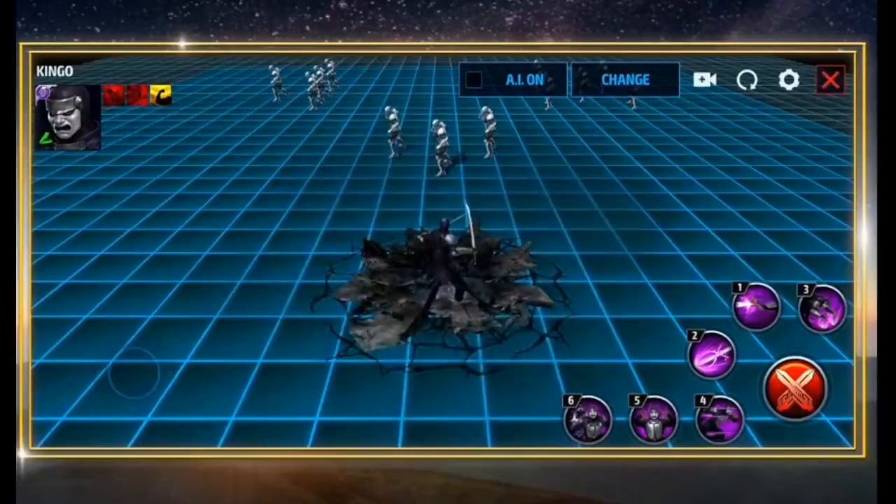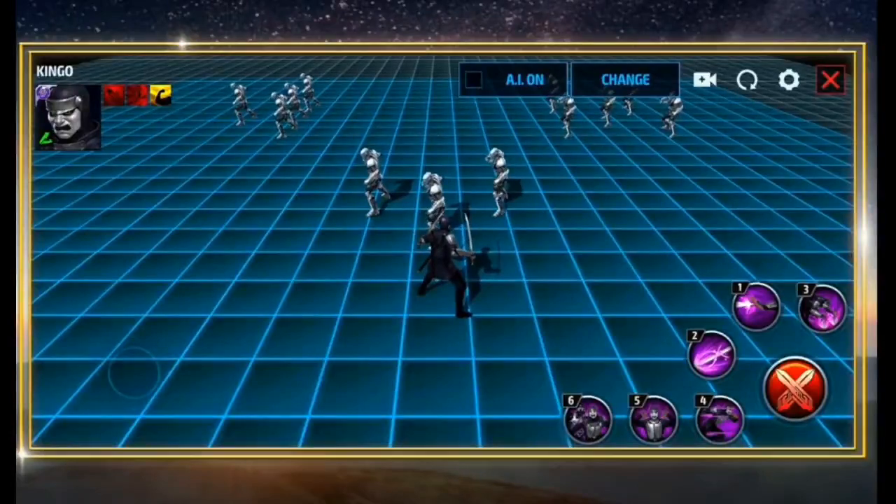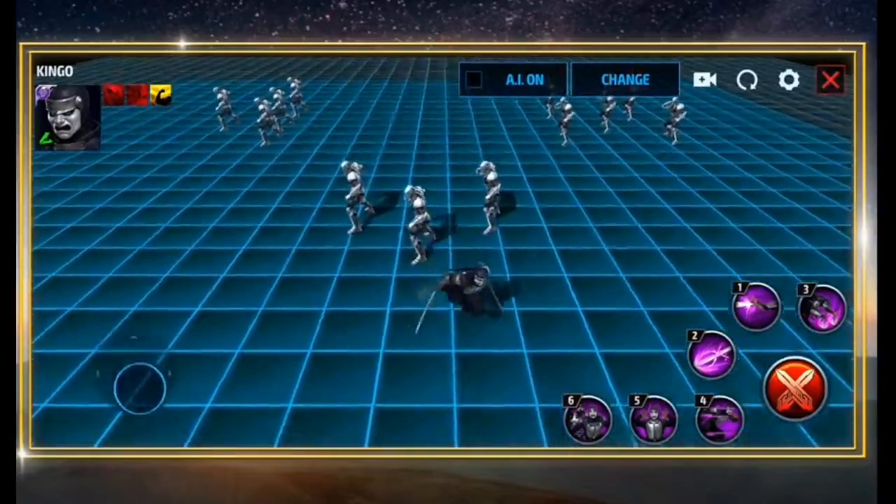The first thing to know is that he is a speed type superhero. Moving on to skill number one, the Conversion Strike — this is an energy-based attack.